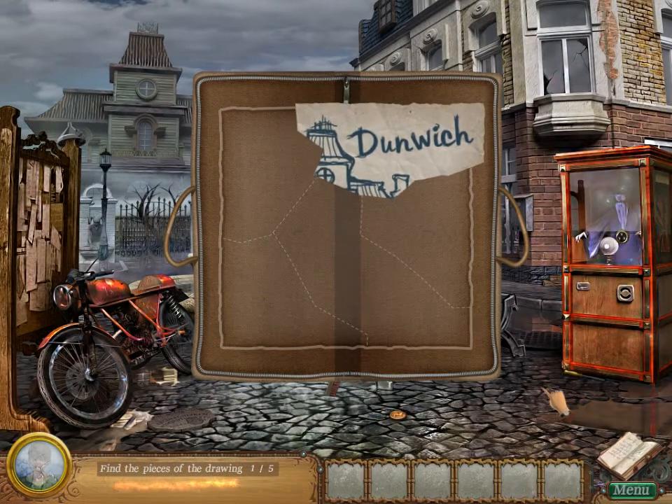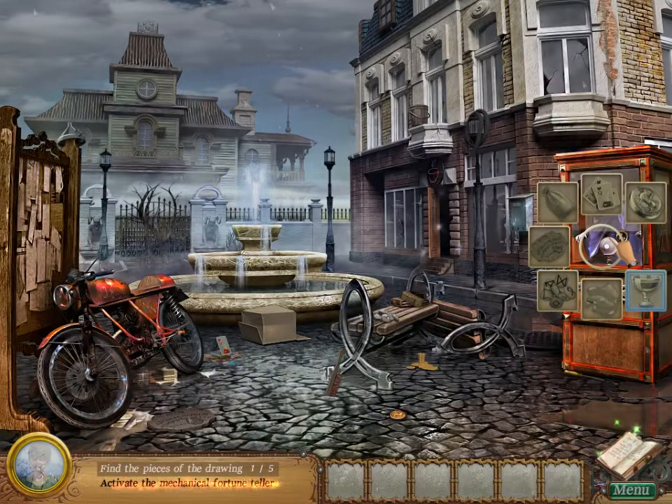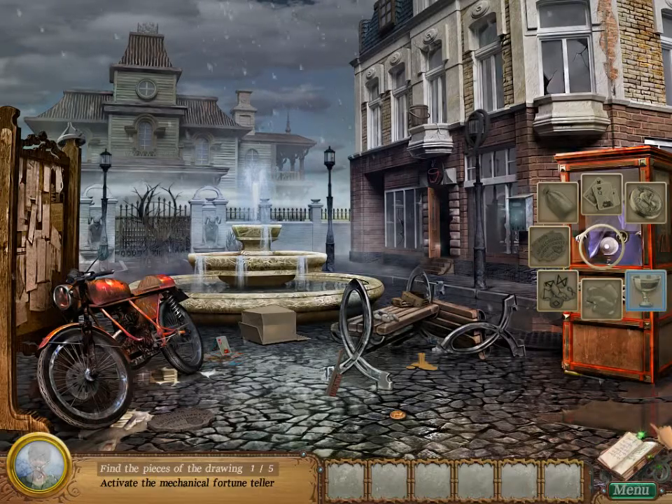Find the pieces of the drawing. Alright. Magical, mechanical fortune teller — activate the mechanical fortune teller. We need a coin, playing cards, rune bag, magic board, runes, melted wax, and a goblet of water. Chapter two: I managed to overcome the mirror's spell, but Jacob became a stone. I took a piece of paper from his hands and saw an inscription — Dunnitch. I ran out of the house to call for help, but suddenly time stood still, and I found myself in the center of an unfamiliar town. The first thing that struck me was its name — it was Dunnitch. How could Jacob have known about it?